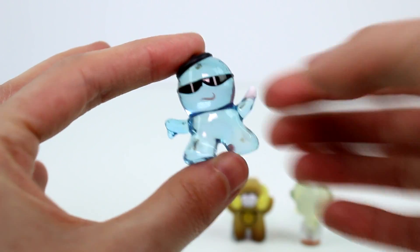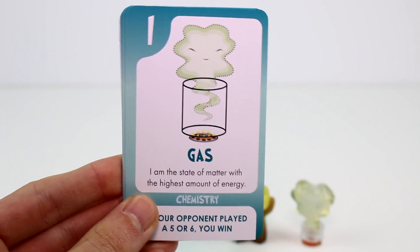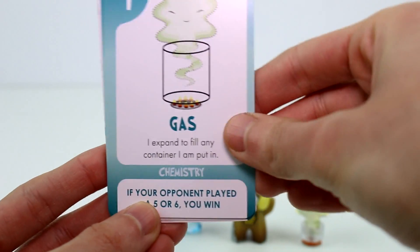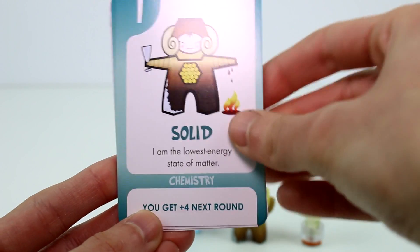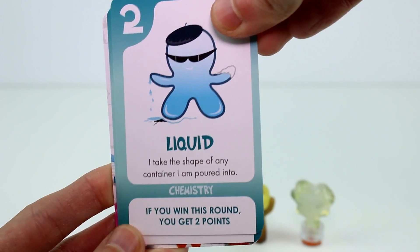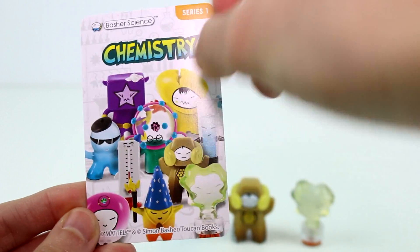Here are the cards. First we have the Gas card: 'The state of matter with the highest amount of energy — chemistry. If your opponent played a five or six you can win.' Gas says: 'I expand and fill any container I am put in.' Solid: 'I am the lowest energy state of matter. When heated my particles vibrate and I melt into a liquid.' Liquid: 'I take the shape of any container I am put into. Heating turns me into gas, freezing makes me solid.' Then here are the little collectibles — a test tube and a thermometer.